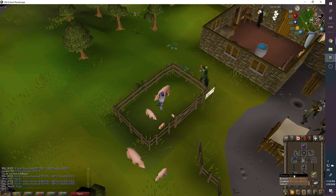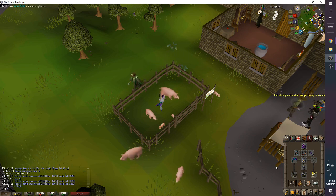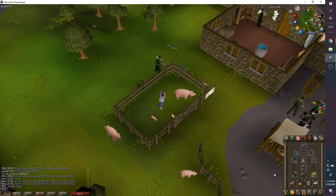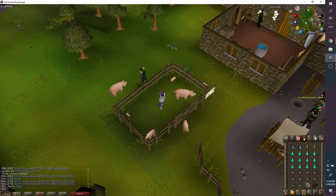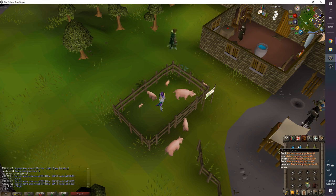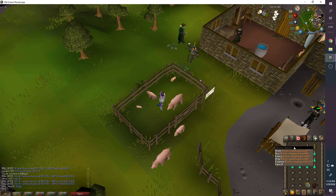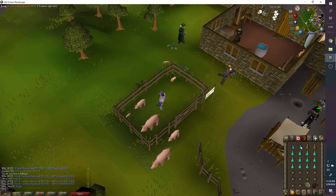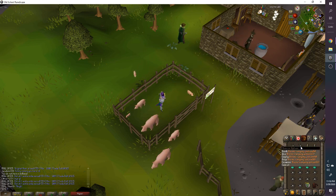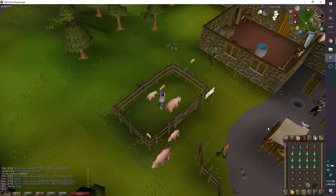Barrows Gloves are pretty staple — if you don't want them, use the lower-tier gloves. For inventory: always bring two Divine Ranger Potions. This is roughly a 40-minute trip, which is pretty good. You could get away with three Divine Ranger Potions if you want to do a longer session.